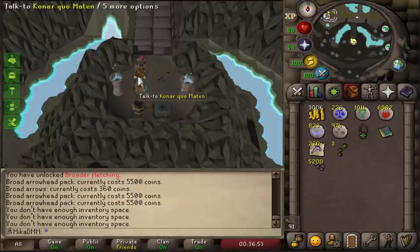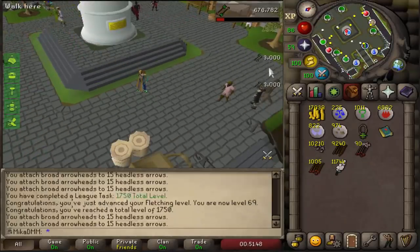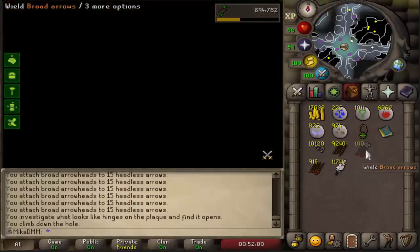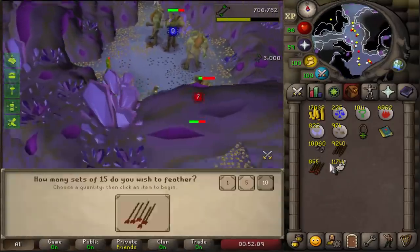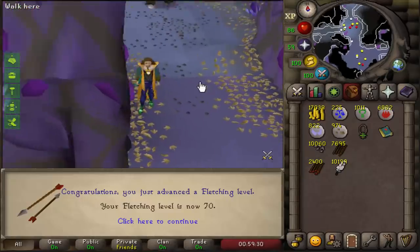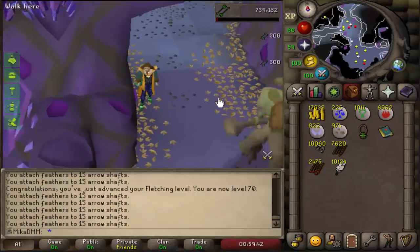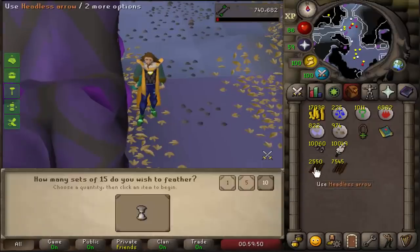Look at the XP gains — I'm getting 3k XP drops every second just making arrows! I can't wait to get this 99. Originally I wouldn't want to just sit and do this, so I'll probably be doing hard clues while I fletch very soon. I think I'll end the video at 70 fletching. I really enjoyed today — all the clue scrolls, everything we completed, so much fun. I'll be hard focusing on hard clues tomorrow, completing 500 hard clue scrolls, while training fletching at the same time.